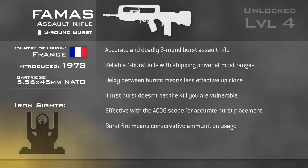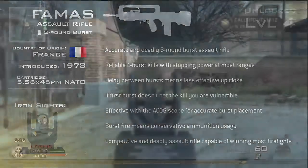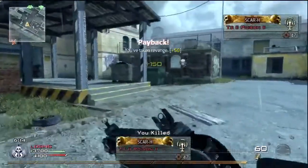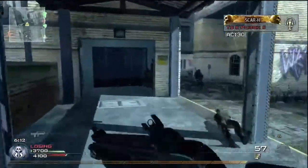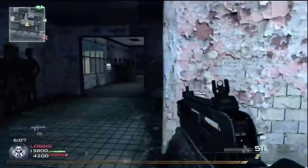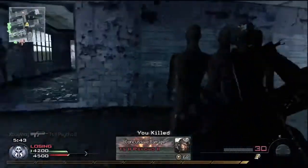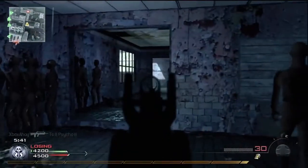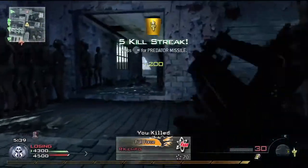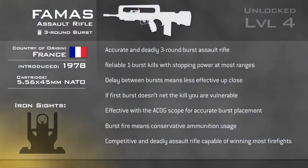The FAMAS is an able assault rifle suited to an aggressive spearhead assault type of play. There are few weapons that kill as quickly and efficiently as the burst fire weapons, and the FAMAS is no exception. It suffers somewhat in close quarters, as the delay after your burst will leave you vulnerable, so a fast-moving opponent at close range will usually have the upper hand. Nevertheless, it's a capable and competitive weapon, and in the right hands easily capable of besting others in firefights and ultimately winning matches.